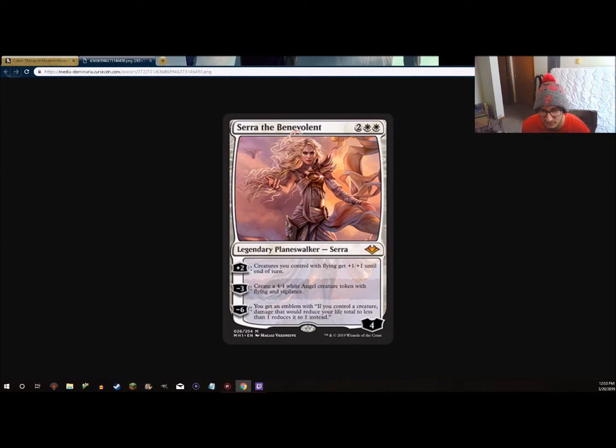She can go up to 6 loyalty when you activate her — creatures you control fly and get +1/+1 until end of turn. Not very powerful in most decks currently played in Modern, but in Black-White Tokens that plays Spectral Procession, Lingering Souls, and Bitterblossom — cards that all make flyers — this becomes a pseudo-finisher. If you play Bitterblossom, then Spectral Procession, then this, you have 8 points of power in the air with a Planeswalker that could emblem the next turn.